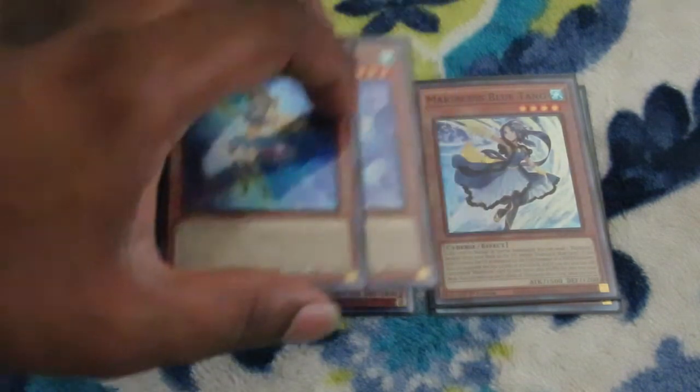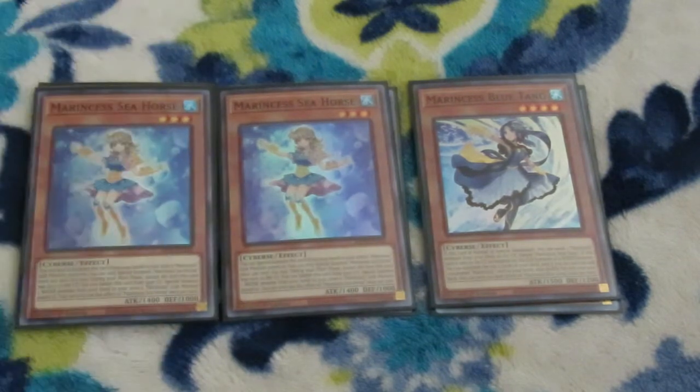The main card you're going to be dumping off Blue Tang is Seahorse. You can special summon this card from your hand to a zone a Marincest link monster points to once per turn. During the main phase, except the turn it was sent to the graveyard, banish it from the graveyard and special summon a water monster from your hand to a zone a Marincest link monster points to. This is really good for getting into the other madness and just helps you extend further.